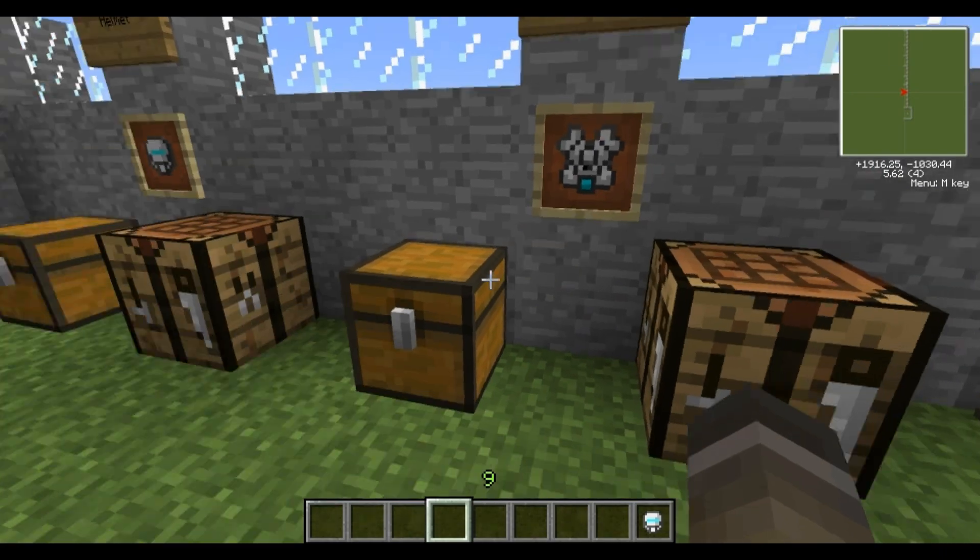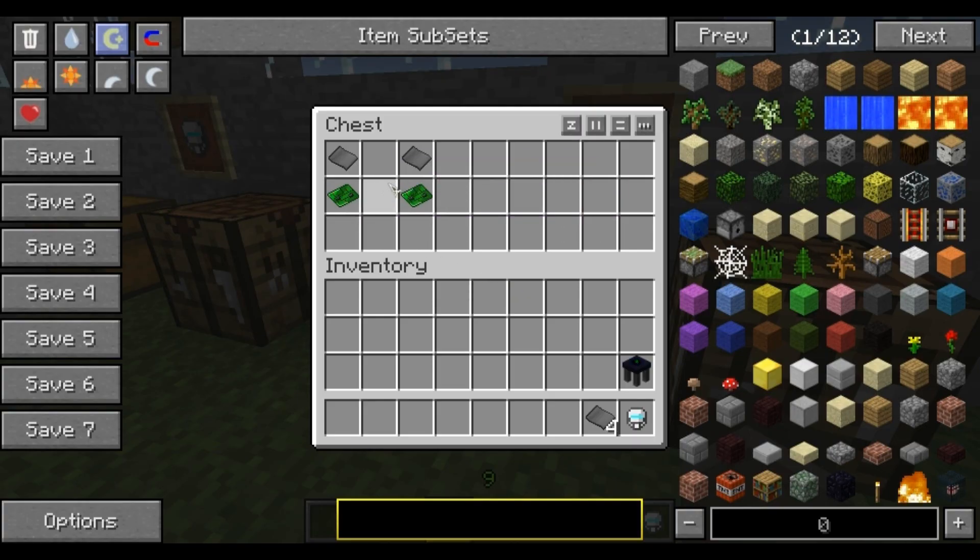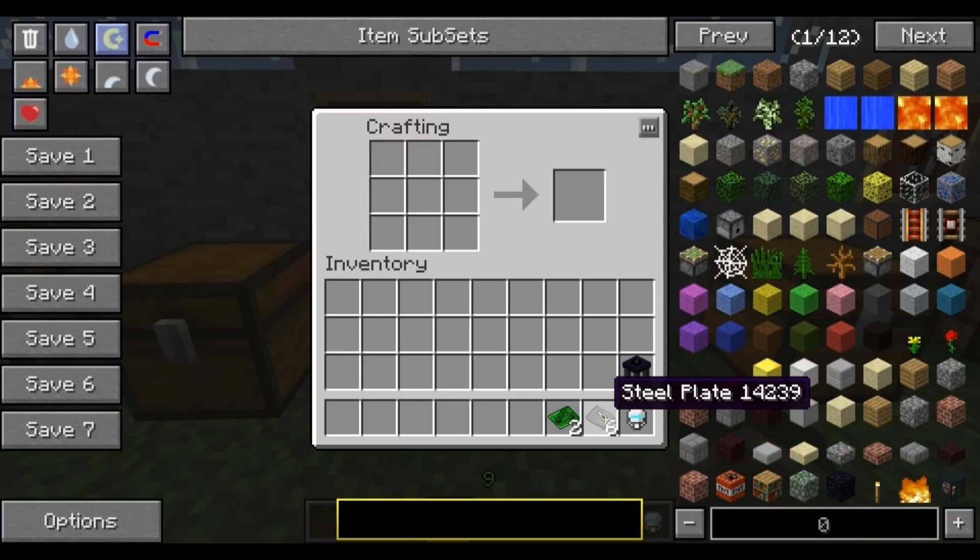Next you've got the chest piece. Again you only need steel plates and basic circuits. Place the steel plates on the bottom, one in the middle, top left and right, and the circuits on the sides, and you've got yourself the power armor torso.